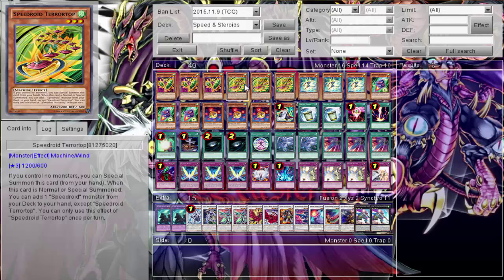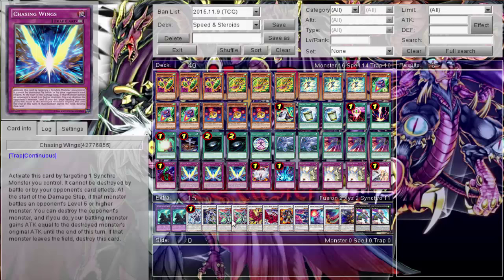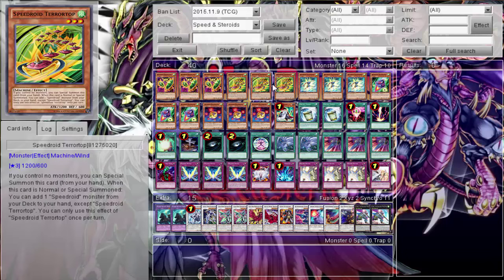Next we have Terrortop - arguably the best Speedroid in the deck. If you control no monsters, you can special summon him from your hand. When this card is normal or special summoned, you add one Speedroid monster from your deck to your hand, except himself - he's the searcher of the deck. You play three, no ifs or buts. You can only use his effect once per turn. With him you can easily pull off a first turn Clear Wing or Crystal Wing - special summon, search, search another, tribute special summon a tuner, Synchro into Clear Wing, then normal summon something like Tri-Eye Dice for Crystal Wing.